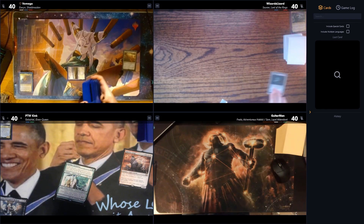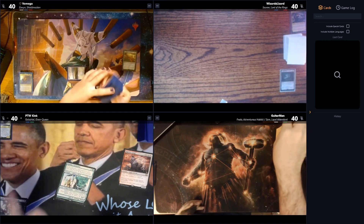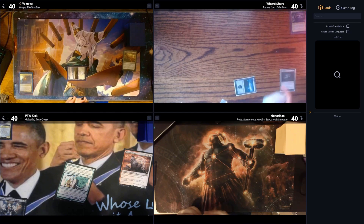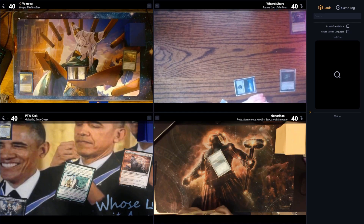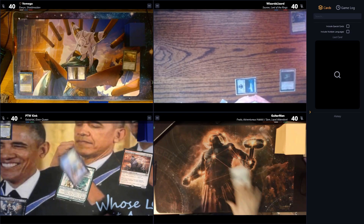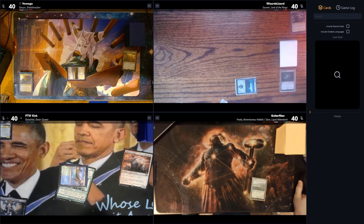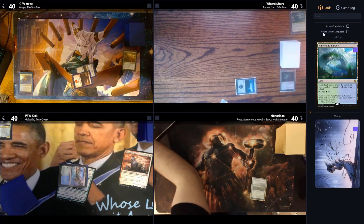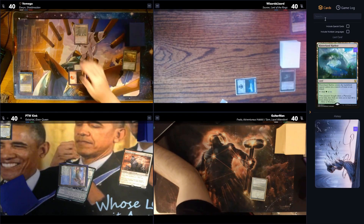Early turns see some lethargic land plays — Evolving Wilds, then Plains pass. A Hinterland Harbor comes in tapped as it's the first land. Then a mountain for two, casting Humble Deed and passing the turn.